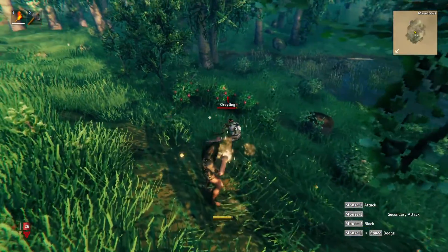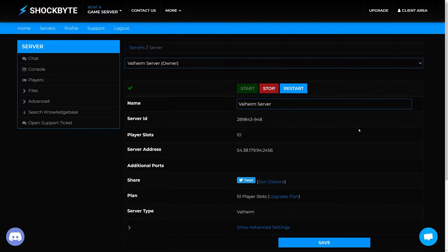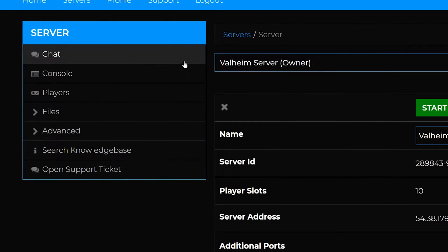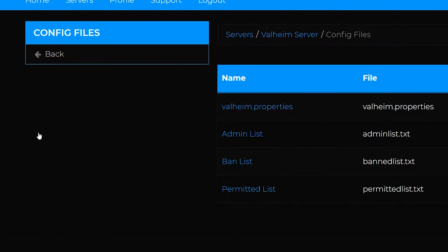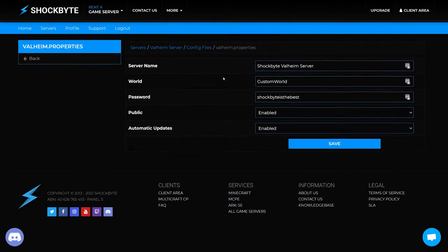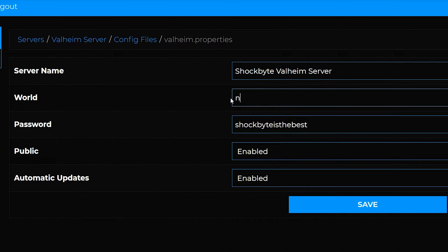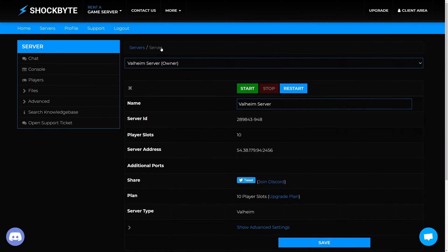If you just want to change your world but still keep your previous world, this is super easy to do. First, access the server control panel and make sure to stop your server. Then navigate to the menu on the left and click Files, then Config Files. Select valheim.properties and change the world option to what you want your new world to be called. Then press Save at the bottom of the page, and restart your server to have your new world generated.